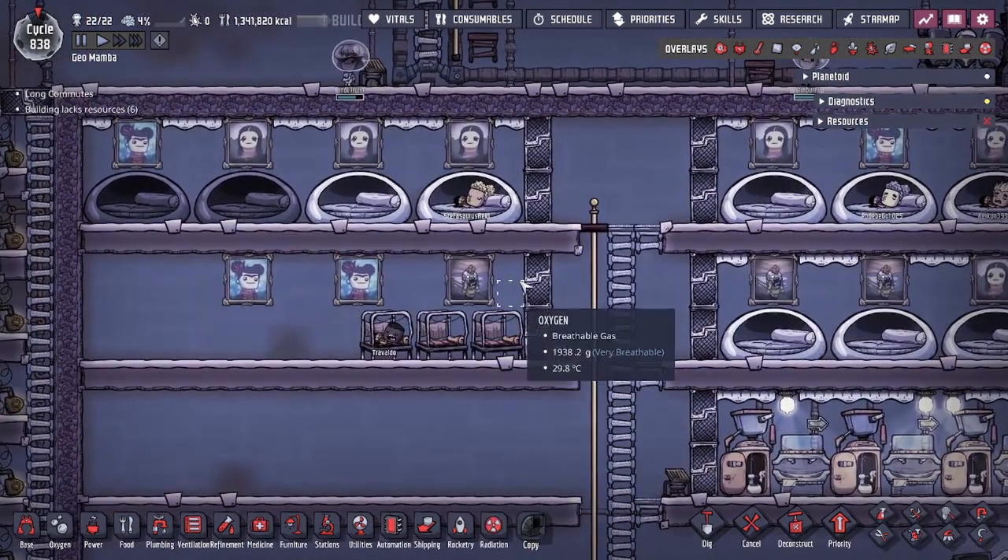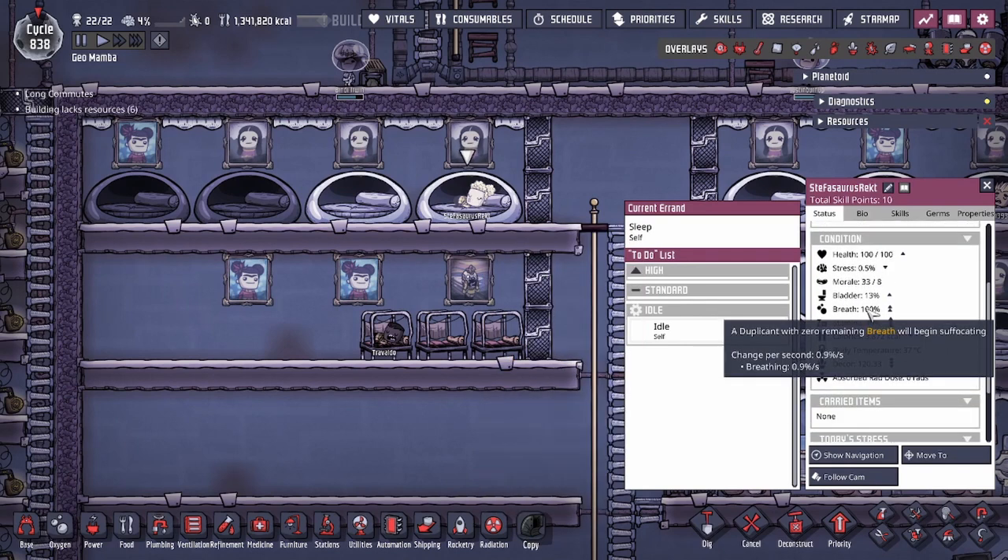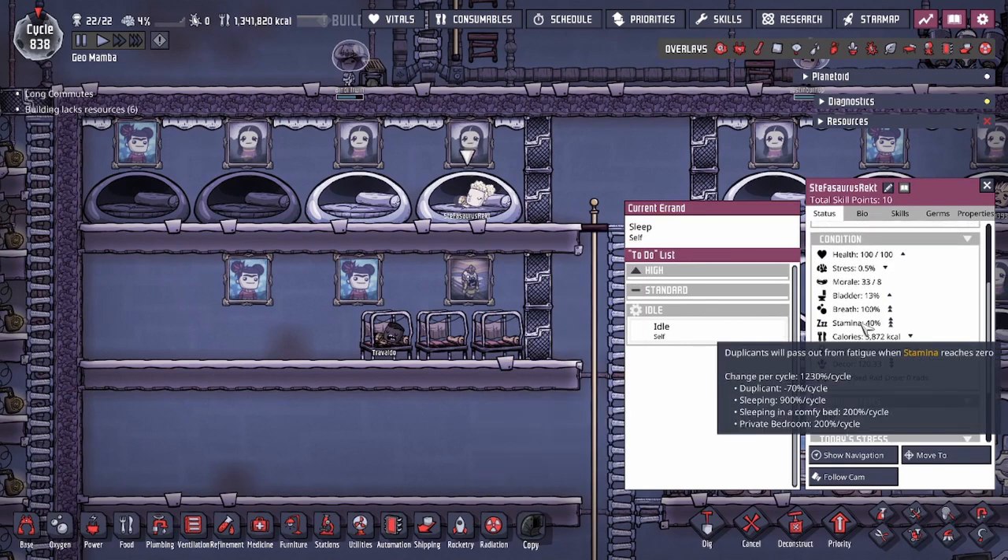Let's get started. We'll start off by clicking on Staff. Over here you can see 'duplicate minus 70' — that's how much stamina a duplicate loses over the course of the full 24 hours of a cycle. That minus 70 modifier always persists, even while they're sleeping.